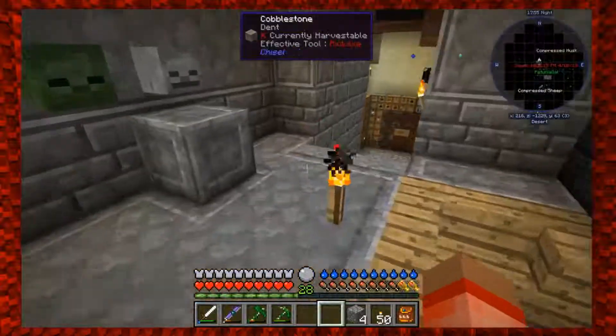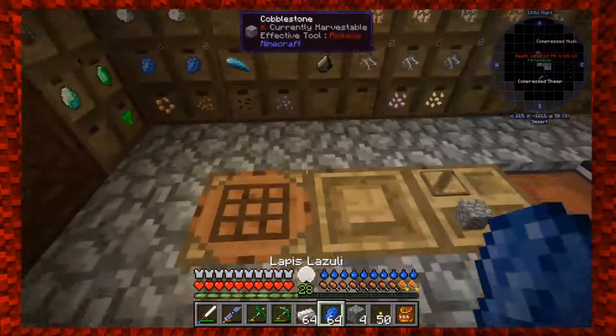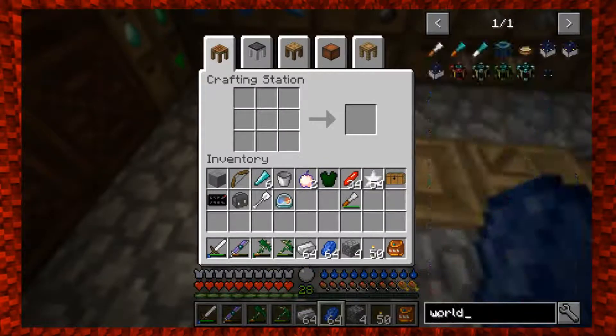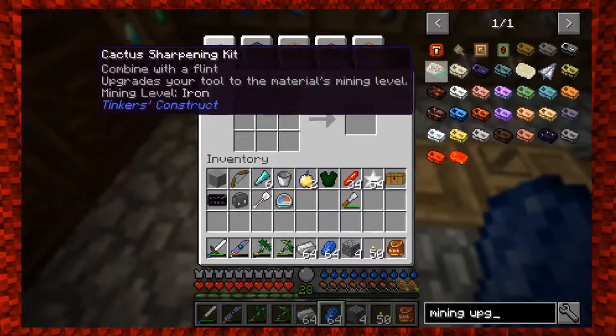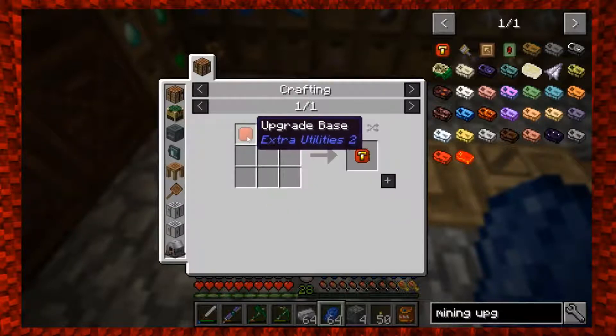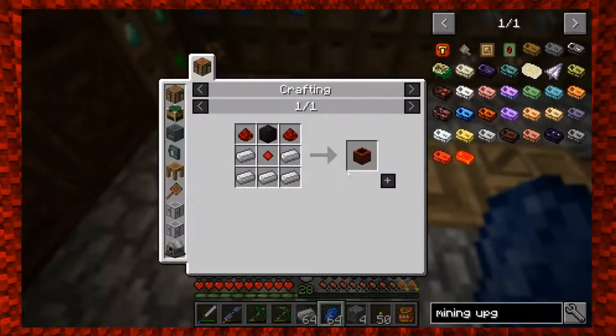We should have enough - there's iron and lapis. We have stacks and stacks. Interaction upgrade... oh, I bet we don't have it in this pack. Let me check - maybe it's a mining upgrade. Oh, it's a mining upgrade because we have Extra Utilities 2. The mining upgrade requires a golden pickaxe.